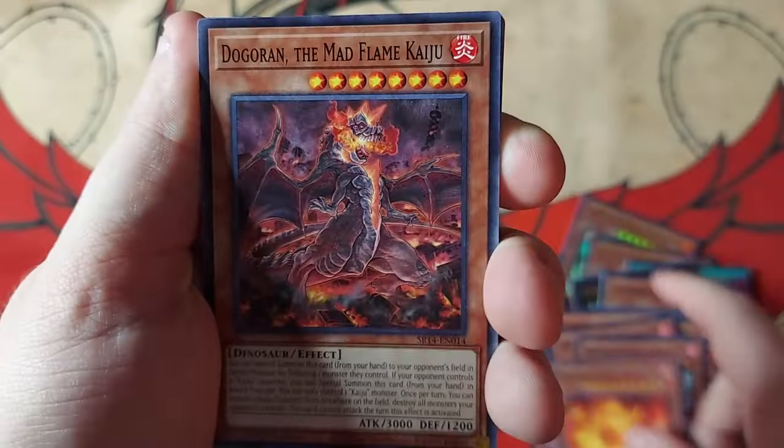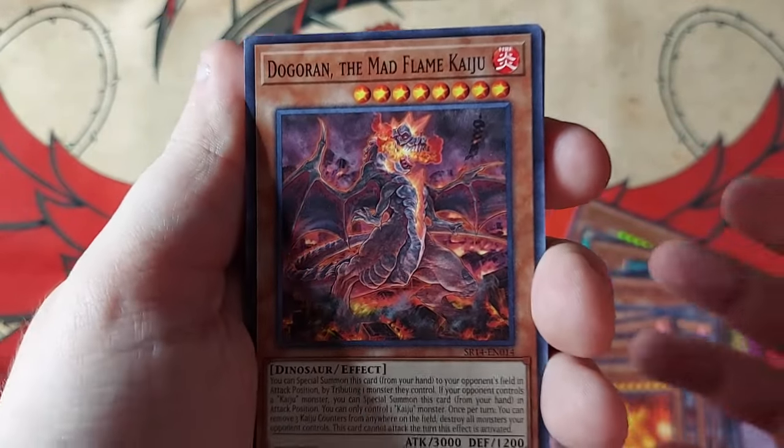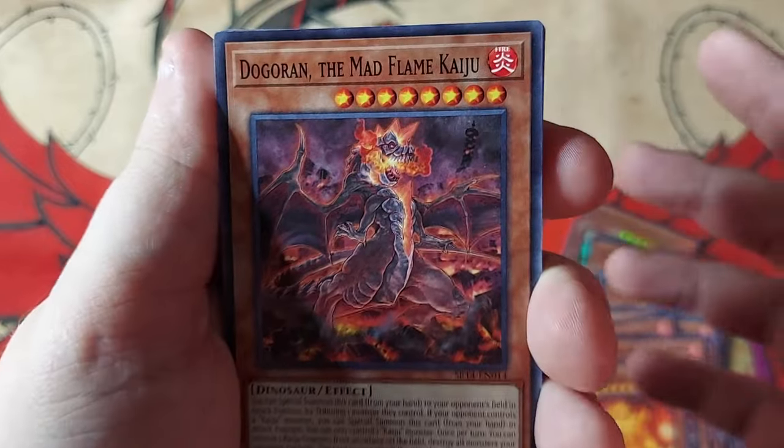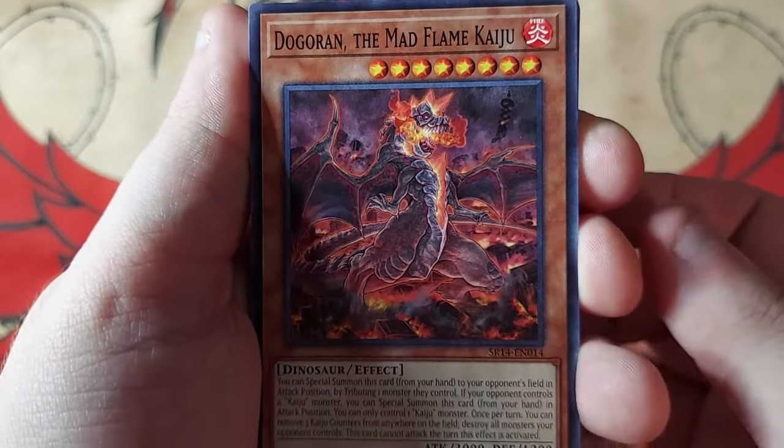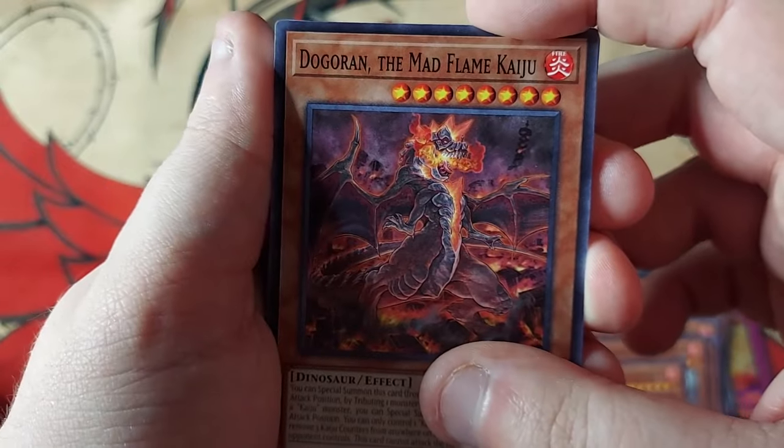This is one of the cards that we needed — likely going to be a one-off in the main deck. This is a Dinosaur Kaiju, searchable. It can also be summoned off of Petit Turandon if I need a 3000 beater. Really cool addition to the deck, and it's definitely going to be going in the main deck this episode.